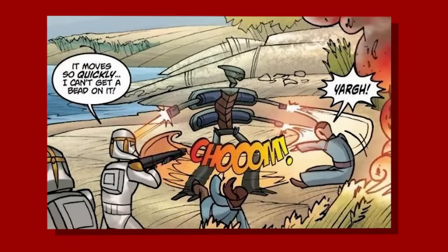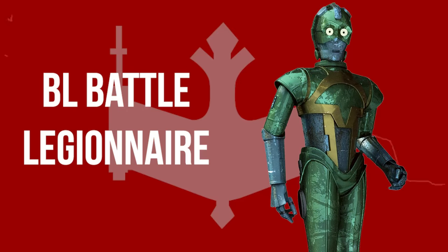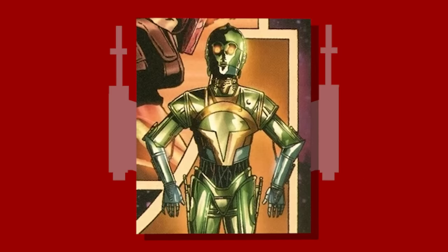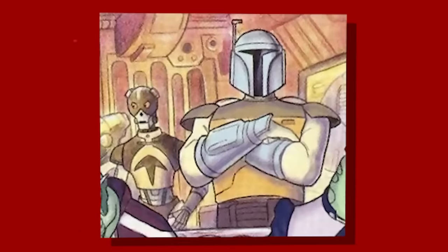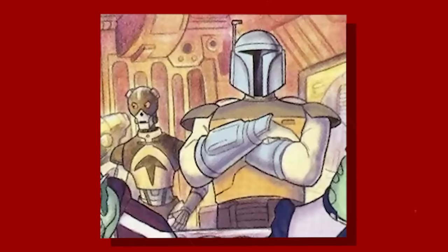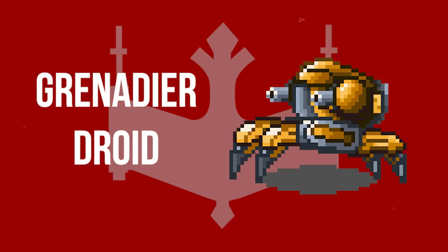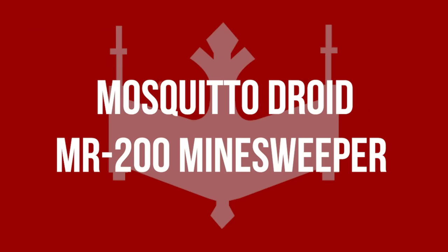The BL series battle legionnaires were a limited 1,000 unit only run produced for the Mandalorian protectors — powerful and lethal in combat, bolstering the protectors' numbers as frontline troops. The CWW-8 battle droid was a modified version of a load lifter droid with its lift replaced by blasters. The Grenadier droid was armed with dual grenade launchers capable of launching a steady barrage of bombs at enemy personnel. Finally, an aerial unit called the Mosquito droid and the MR-200 Minesweeper droid were only mentioned in novels and therefore have no image available.